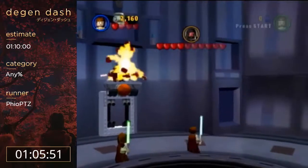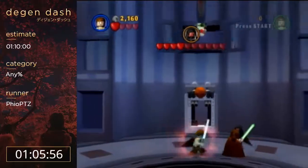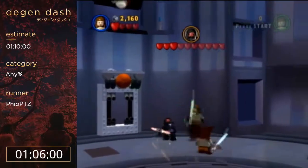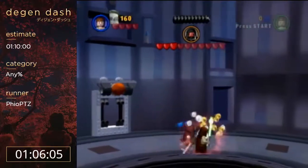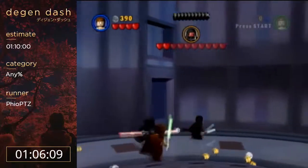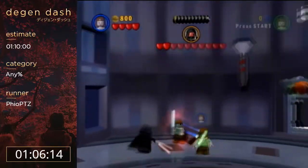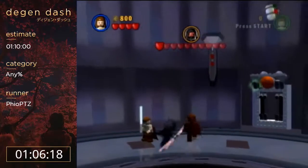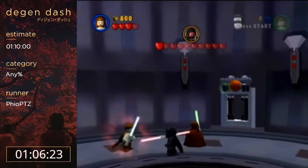He entered this room as Obi-Wan because that's who Player Two was. It also makes it so that I don't have to turn into Player Two whenever I'm about to be forced. Having both players joined in actually makes them force you faster.